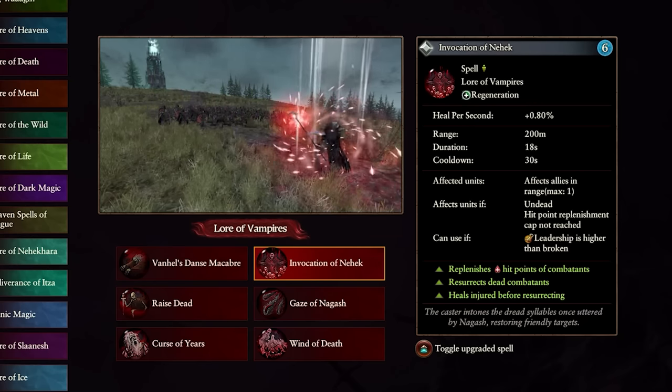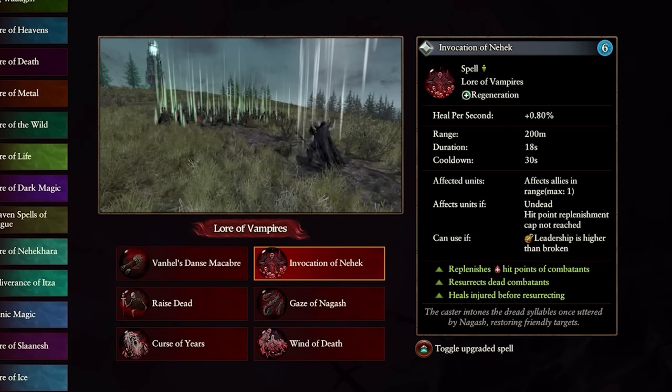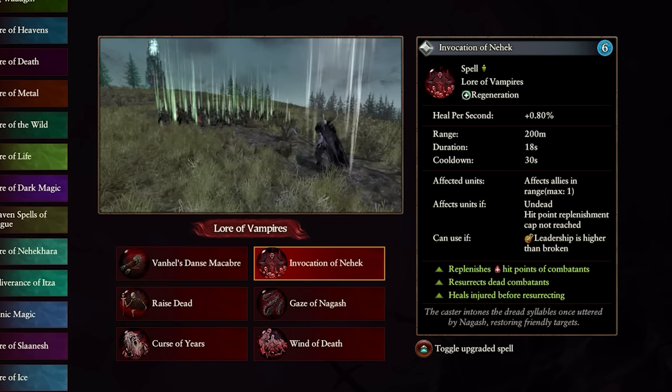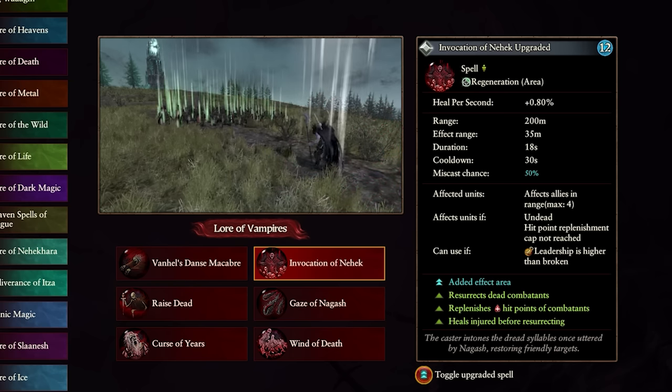That brings us to Invocation of Nehek — the most important spell in this lore. If you only use this spell when you play vampires, you can be safe knowing you're using your magic well. It only costs six winds of magic, has a 30-second cooldown so you can use it often, and heals a unit for roughly 15% of its health. The overcast version costs 12 winds of magic and does the same for up to four targets.